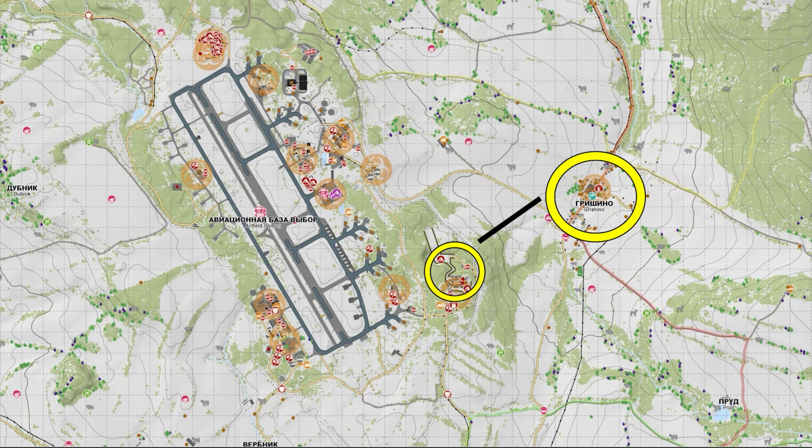Leaving Grishino, we're going to go to the northwest airfield. It is important to move swiftly and not get detected — this place is a complete hot spot. I recommend following this route here, and I'm going to talk through it as we watch back the video playback. It's really important not to get tempted to go into super risky places.